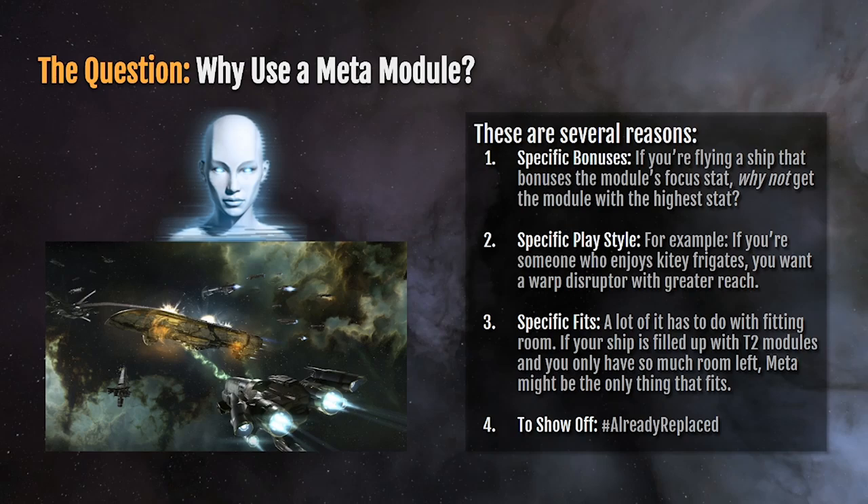You swallow the bill and buy something expensive because it just happens to fit the room you have left. And then, of course, there's showing off — if money doesn't matter and hashtag already replaced, go ahead, buy a blingy ship and fit all the expensive modules you can. There are two other classifications of module above this — DED and officer modules — but I'm going to cover those in an advanced video. Functionally for new players, they're so hilariously expensive that you don't even bother unless you're out there farming them.